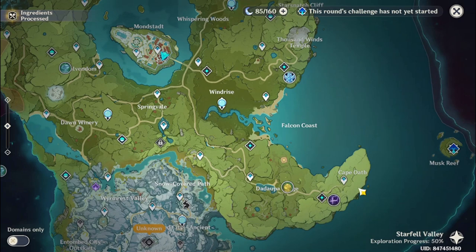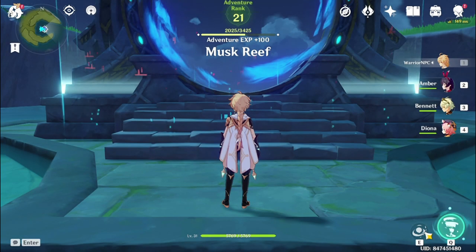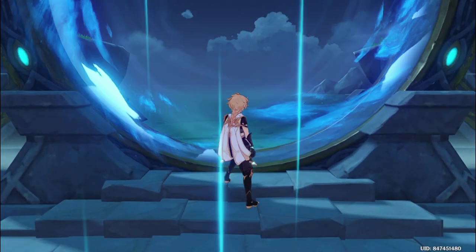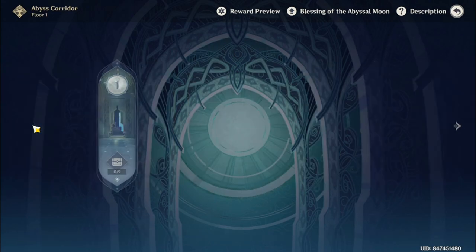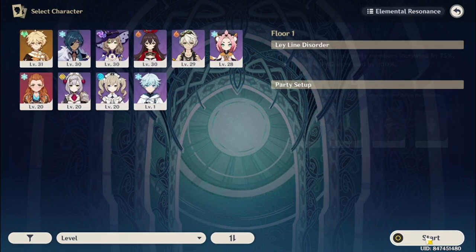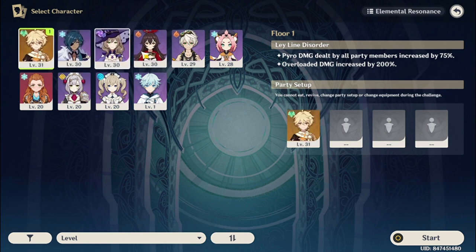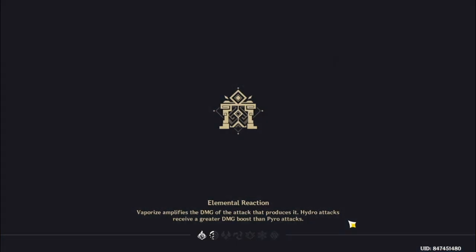Anyway, I did say I was gonna try out the Spiral Abyss this video. So let's get to it. Alright, we're here. Floor 1, Chamber 1. I guess to start, since it's pyro damage, I picked the 2 pyro characters I currently have. I'll go with useful ones. If I remember correctly, Diona gives a shield and can also heal. I might need the shield — I don't know, I haven't done this before.